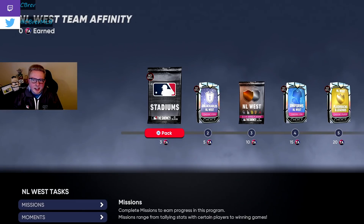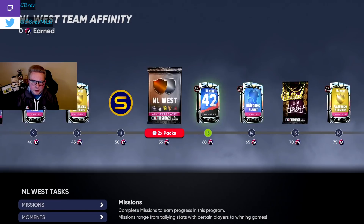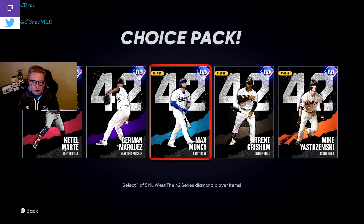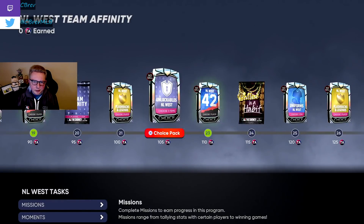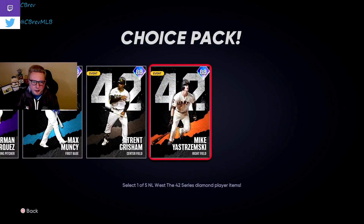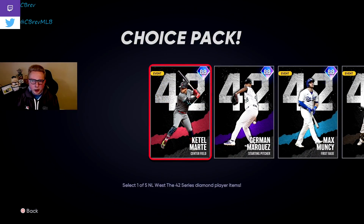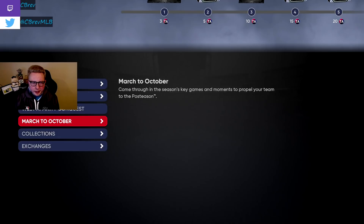So Team Affinity is essentially a team-based grindable program in Diamond Dynasty. This year it's a little more division-based, and the reason we want to complete Team Affinity is because it has these insane rewards throughout. 88 overall cards are available for every single team, and they're doing it by division this year. There are a ton of different ways to complete it — missions, moments, conquests, March to October — but this video is going to be going over Showdown, which is the fastest way.